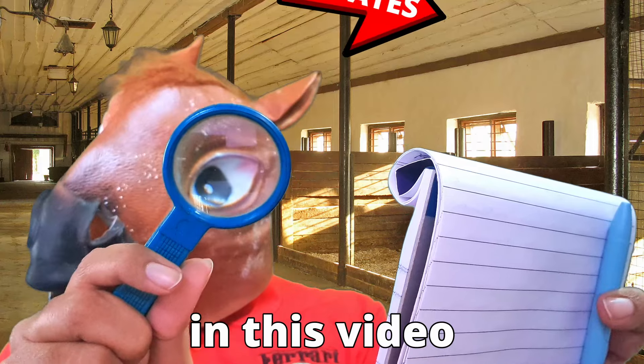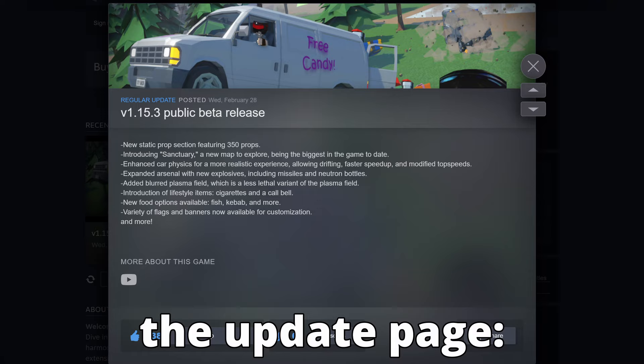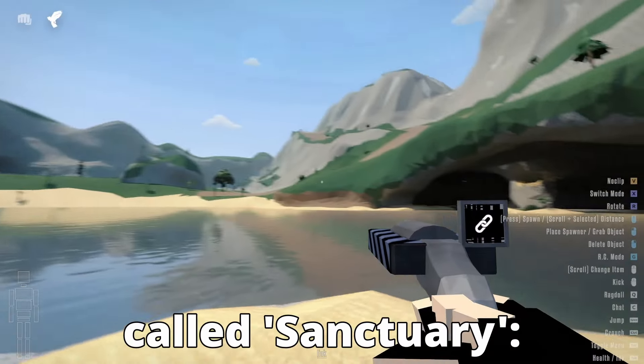Govox has some new updates. In this video, I'll give you a slightly detailed overview of all of them. So here we are at the update page. We've got eight updates. Let's start with the new map — the biggest one yet — called Sanctuary.